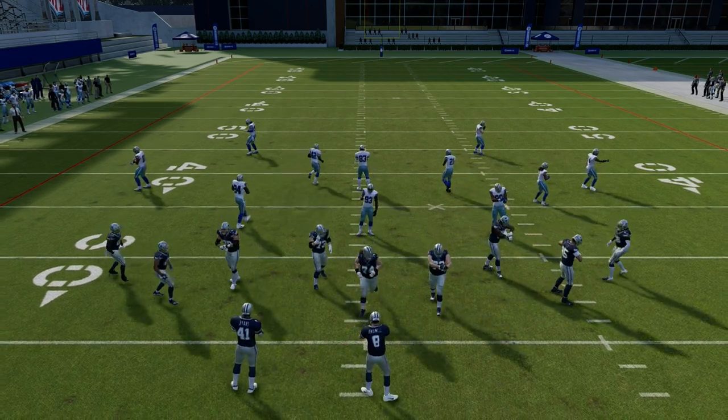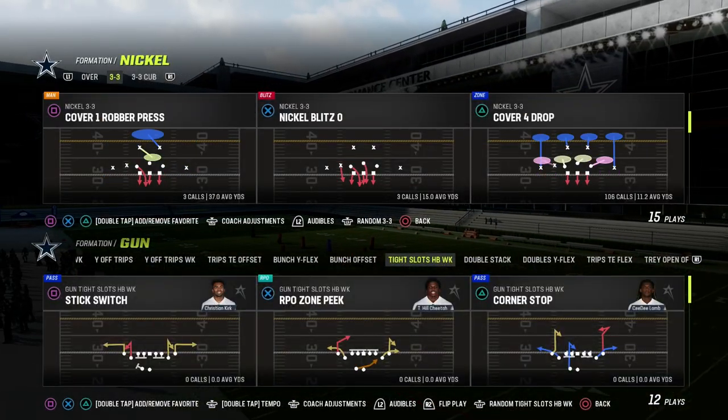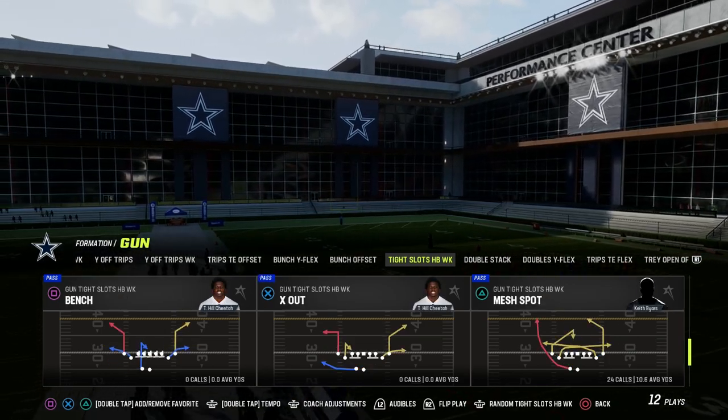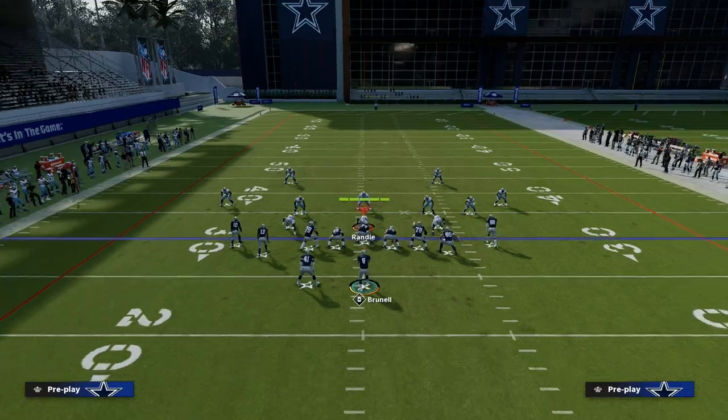In this video, I'm going to show you the best man-beating concept in Madden 23. It comes to us out of the Tights Tots Halfback Week, found in the Colts Offensive Playbook, and we're going to be going over the play Mesh Spot.